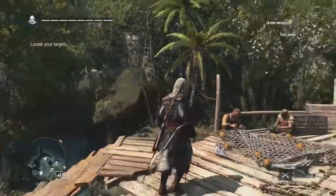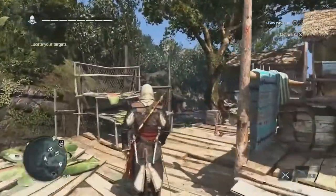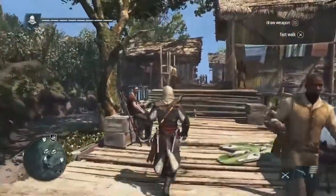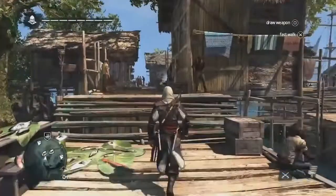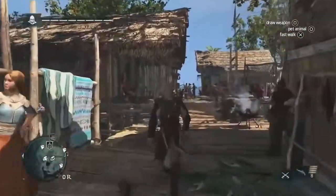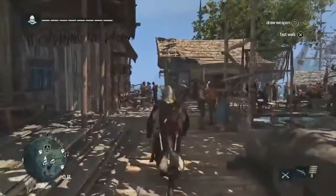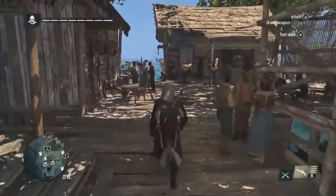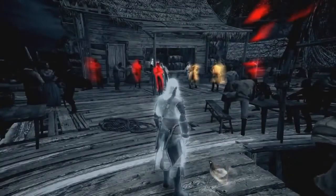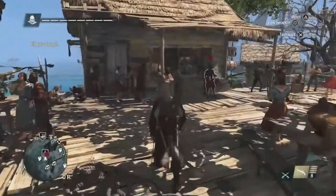We'll get back to the Fisherman Village and go after our targets. The Fisherman Village is one type of location in this world. It's here as a convenience to the player — this is where you can start missions, where you can shop to upgrade Edward and the Jackdaw itself. It's really about the mood and ambiance of the Caribbean Sea. In the distance we have a tavern that we're approaching. Taverns are places where you can hire crew, play mini-games, or drink if you wish. But for now, we're gonna focus on the targets.